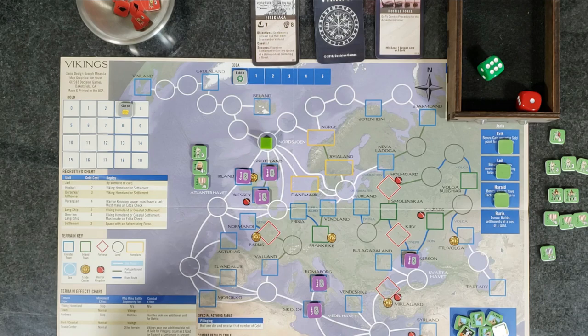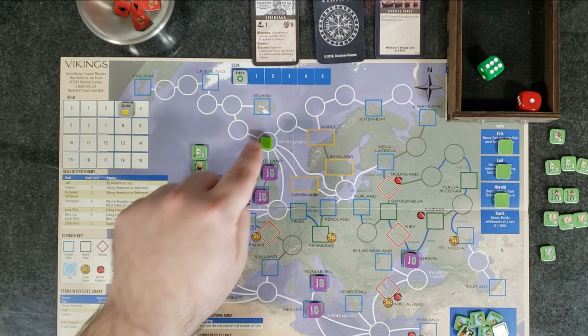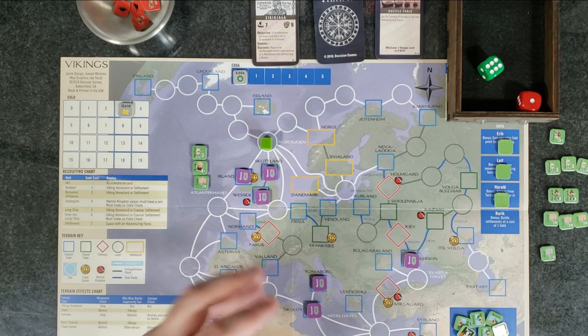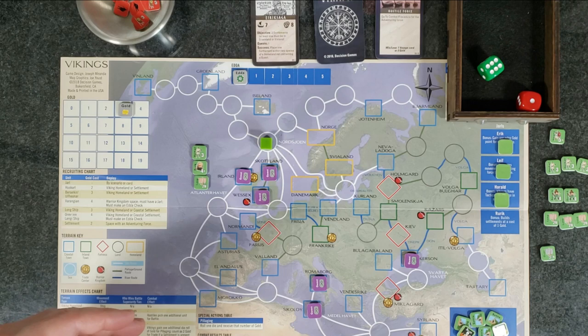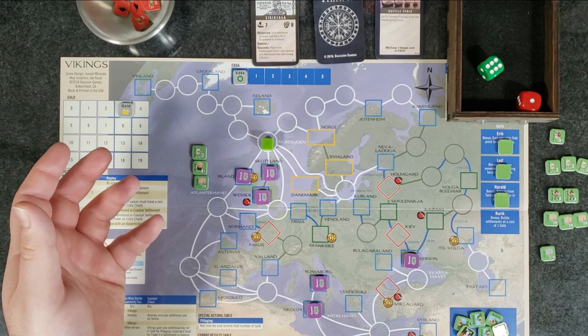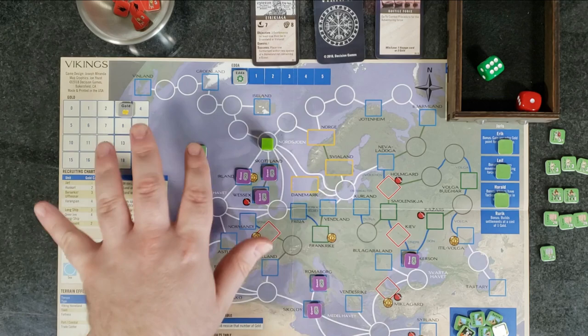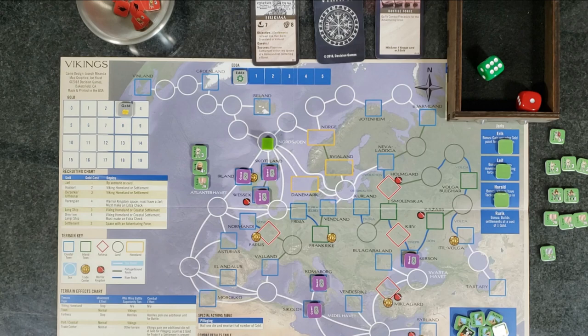We finished up our combat from the voyage card. Now we have the quest segment — check if there are any face-down quest markers in the space you're in. Nope, there's none. The quest markers are these little guys here, and the other side has each unique quest. Pretty cool — you place them randomly and each one is different, which increases the replayability. We skip the pillage/settlement segment because we're in the middle of the ocean. Wrap around into the next turn — trade segment, we're not in any trading places.